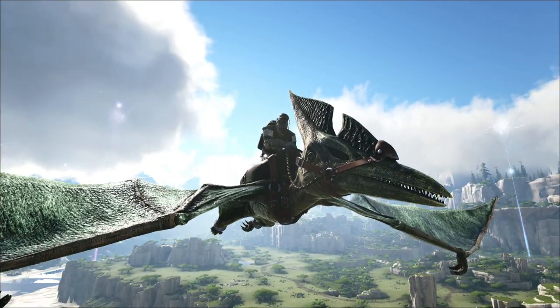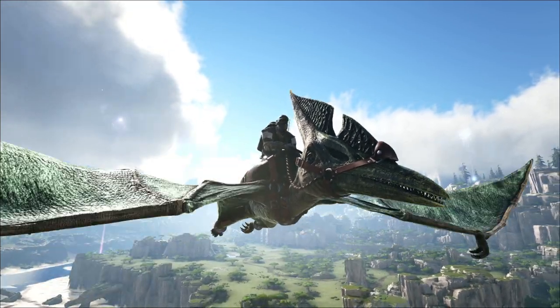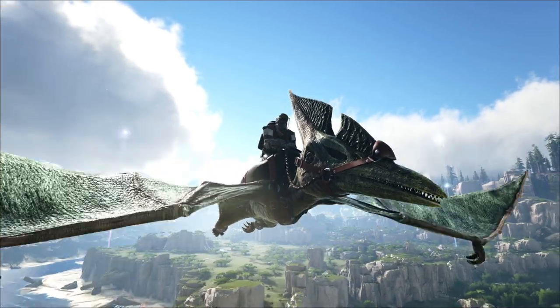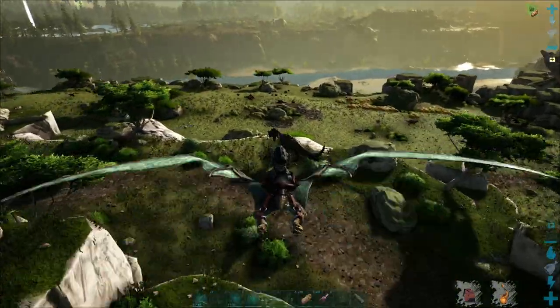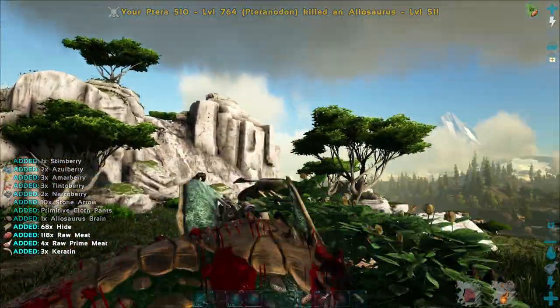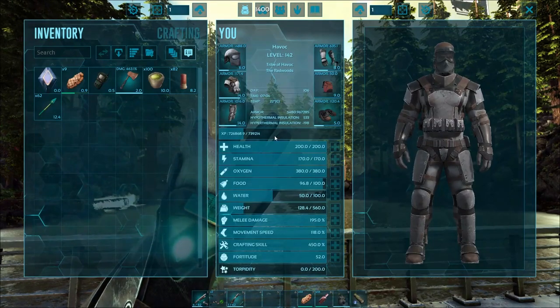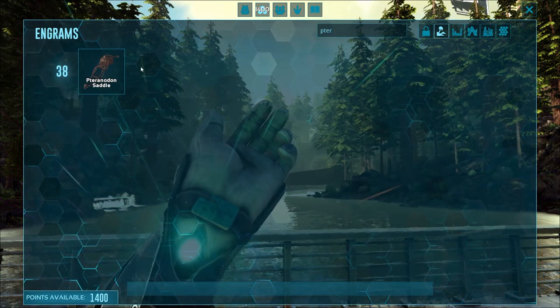The Pteranodon, which is commonly referred to as a Terra, is quite possibly the best early game dino in ARK. It's going to allow you to travel the map much more quickly, and you can kill high level dinos with it, which means you can level up rapidly once you get your hands on one. The largest barrier to entry is that you'll have to be at least level 38 to build a saddle for your Pteranodon.